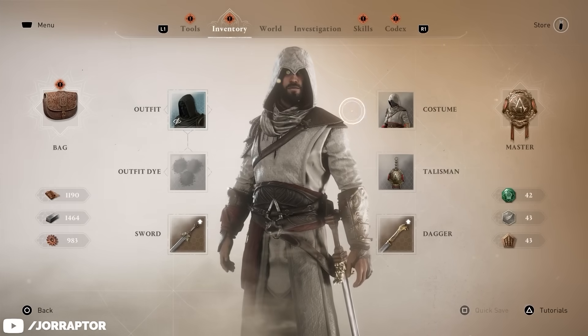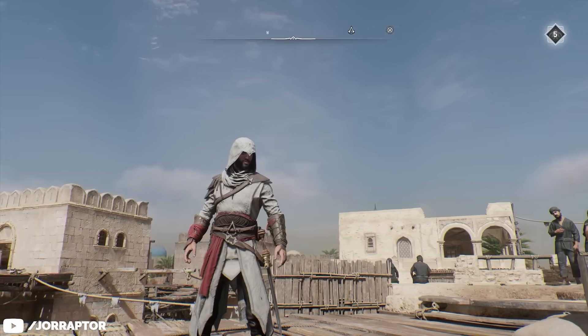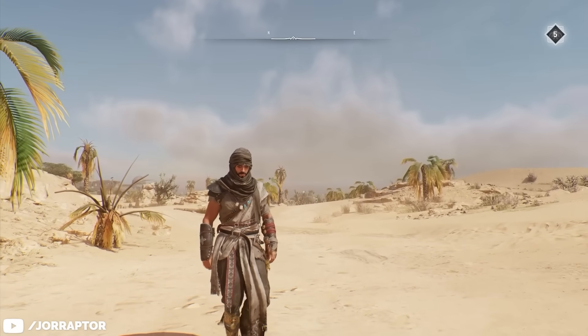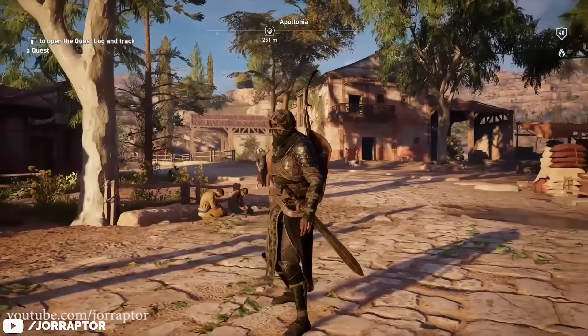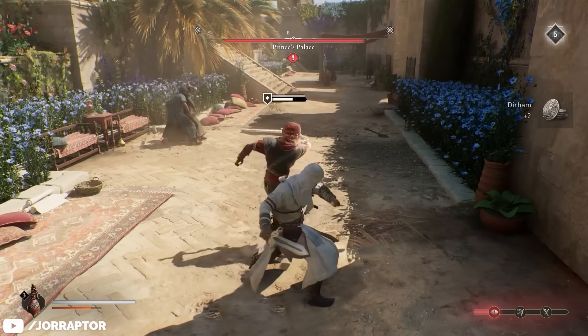Eventually during the main story you will get the Master Assassin costume, so you cannot miss it. It's a cool evolution of Basim's Alamut suit. I love the Desert Traveler costume as well, as it covers a bit of Basim's head. I can't help but compare these to Origins - like this kind of reminds me of the Black Hood outfit from that game. It also has a shoulder pad, and this is also a main story reward.